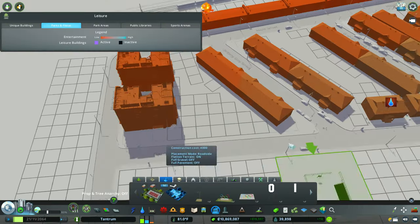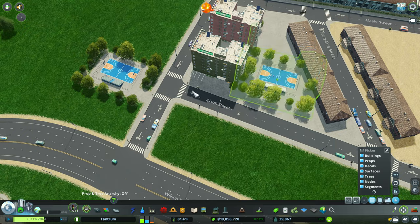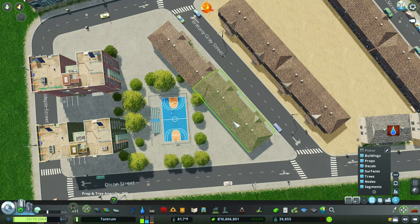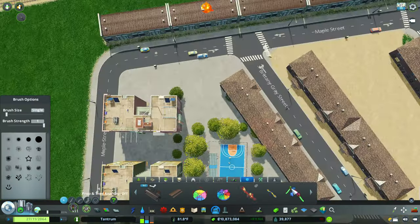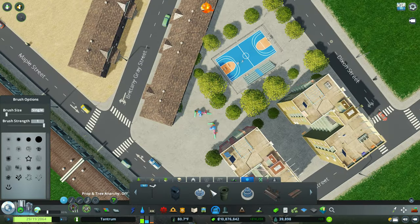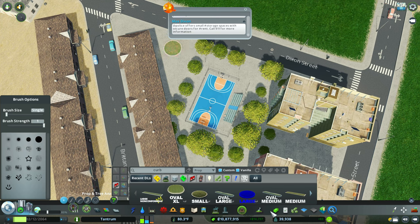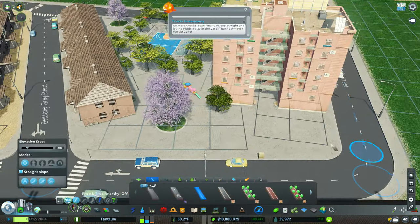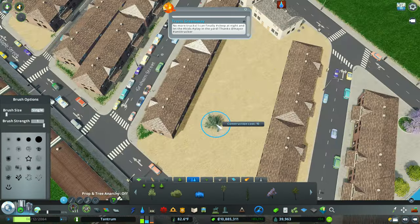Now that we have the concrete in place, we do want to fill it with different things. For example, I used the Move It tool and placed the basketball court there. It doesn't fit perfectly, but with the Move It tool I moved everything up and it worked out really well. Then the next thing you're going to notice is we added a jungle gym — things to do. Basically this is a really good place for recreation for kids and families, because we have a lot of residents in this area and they're going to need something to do. We are definitely adding trees and doing more detailing.